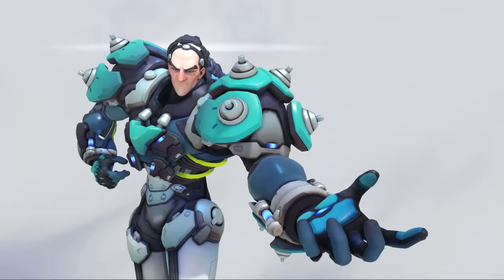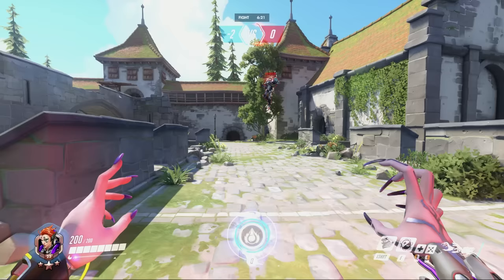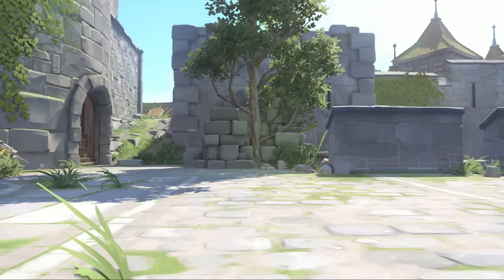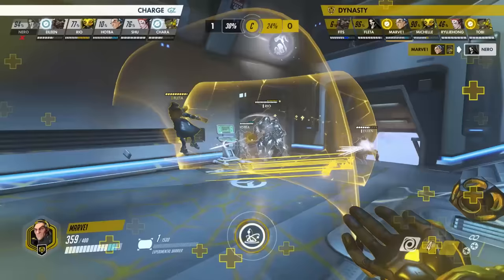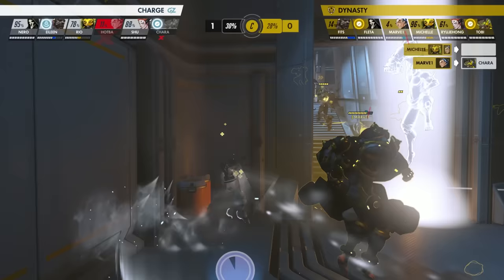On top of its high damage output, Sigma's ultimate, Gravitic Flux, also has a massive amount of utility. After sending opponents into the air, this move guarantees that the opponent will lose half of their maximum HP upon landing, meaning that he can one-shot squishy targets by landing both of his orbs following the ultimate. In this match between the Charge and the Soul Dynasty, Marvel displays perfect use of Gravitic Flux. Not only does he catch four people with it, he also picks off Chara by timing his primary fire with Lucio hitting the ground, one-shotting him before he can receive any healing.